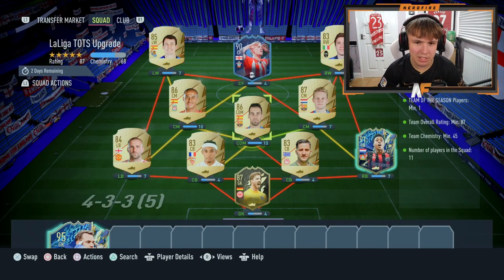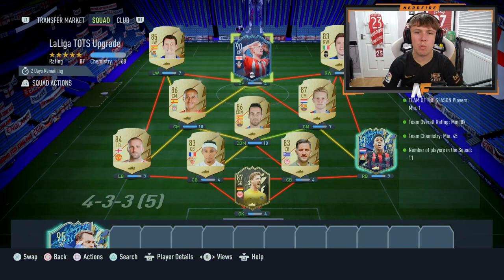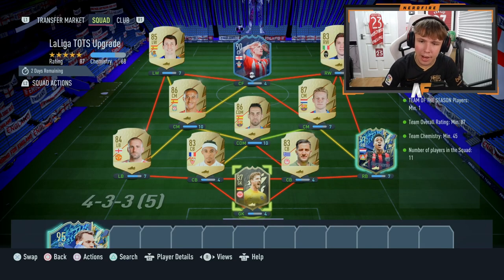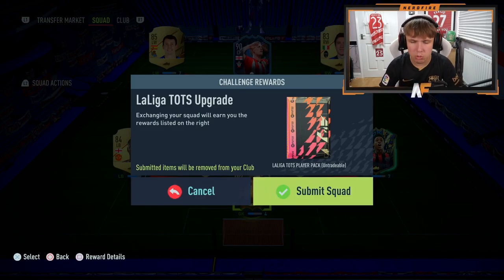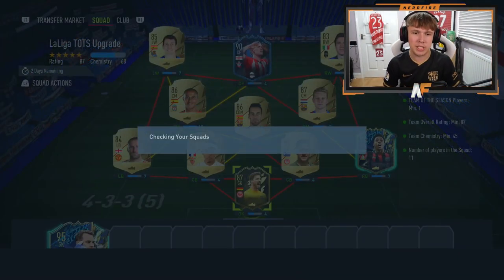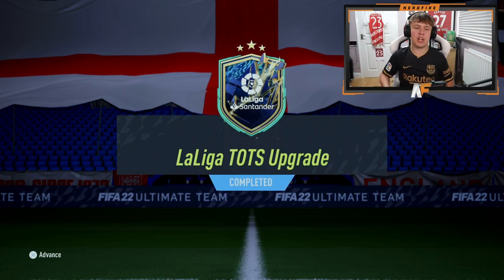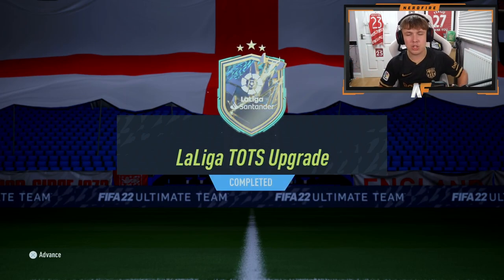Here's the La Liga Team of the Season guaranteed pack — great pack. This is what we're putting in: we've got Ward-Prowse, very good card, probably still usable; Season from Pong and also Inform Trap, and obviously the rest is gold. Let's submit the SBC, and as you'll be able to see, we have completed the La Liga Team of the Season upgrade. Let's head over to the store and see who we get.